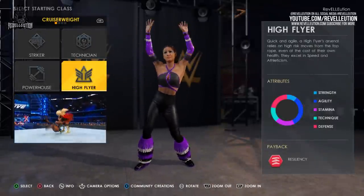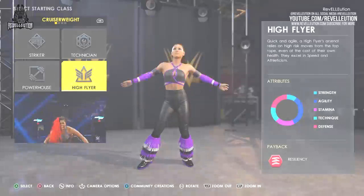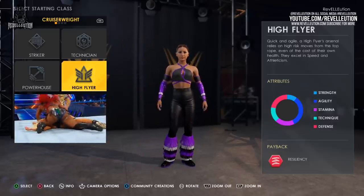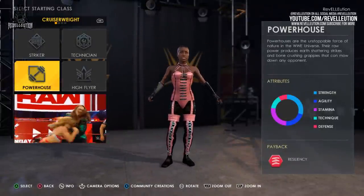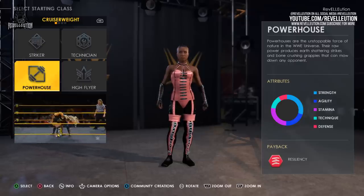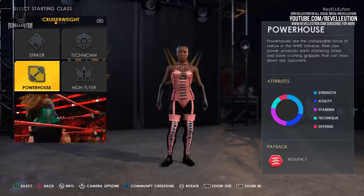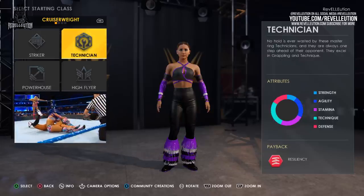The High Flyer class is where the true fun happens, with superstars having much more agility, being quick and agile whilst relying on high-risk moves from the top rope, even at the risk of their own health. These superstars excel in speed and athleticism — these are your superstars like fan favourite Naomi. Finally, we have the Powerhouse class, who possesses the most strength of the classes and are unstoppable forces of nature. The Powerhouse superstars perform earth-shattering strikes and bone-crushing grapples that can mow down any opponent — think Rhea Ripley and Tamina. With our character in mind, I think it's best we go with the Technician class, as we want someone who can take care of themselves in the ring and somewhat of a submission specialist.